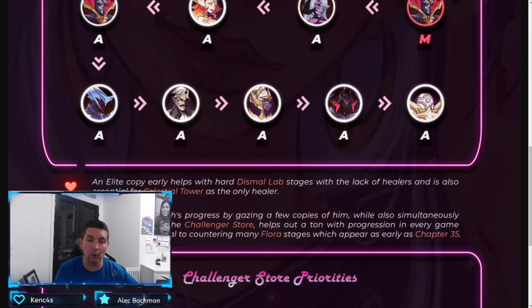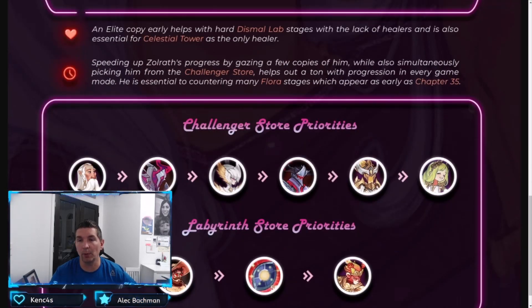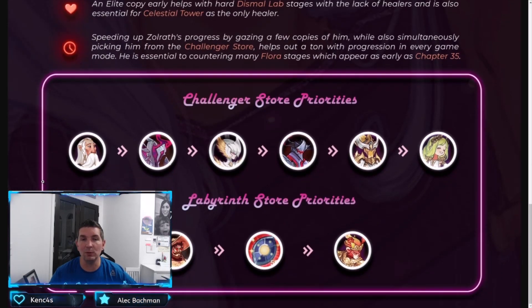For the challenger store priorities, it is Merlin first — if you did not pick up Merlin recently with the exchange, he is the priority, followed by Zolrath to speed up getting him to ascended. Then it's Athelia and Aziz. Aziz works similarly to other heroes — he doesn't have to be fully ascended to perform well, even as an energy battery at dimythic. Athelia, on the other hand, does not work well without ascended due to her damage factor. Then we have Orthos and Flora once all the others are built.